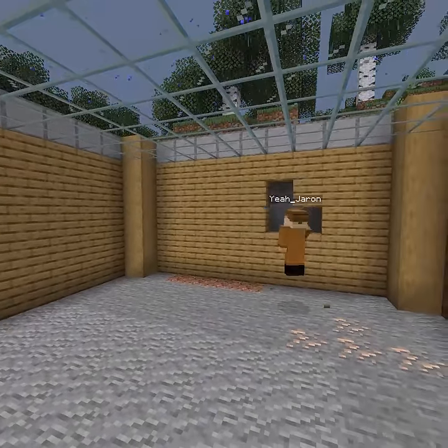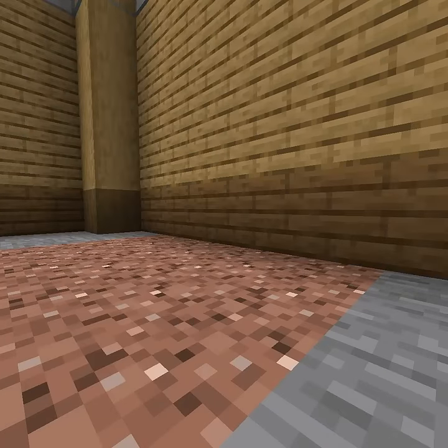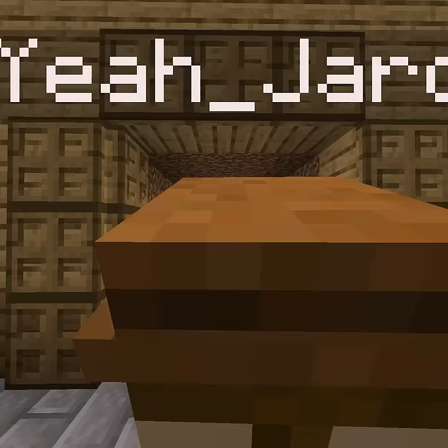For the walls, I just used plain oak, but added a spruce base to make it feel sturdier. Then for the entrance, I just went for a simple cave design.